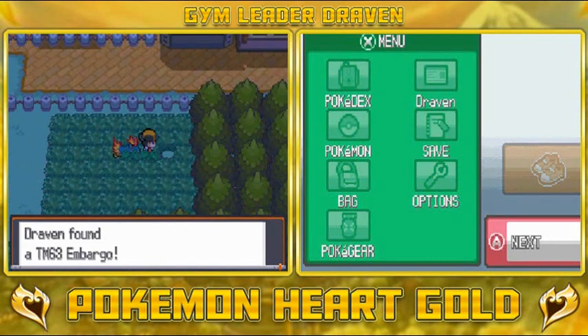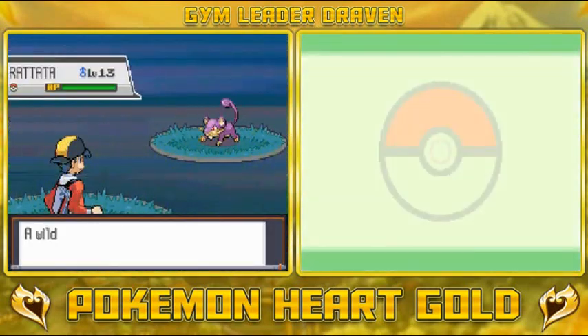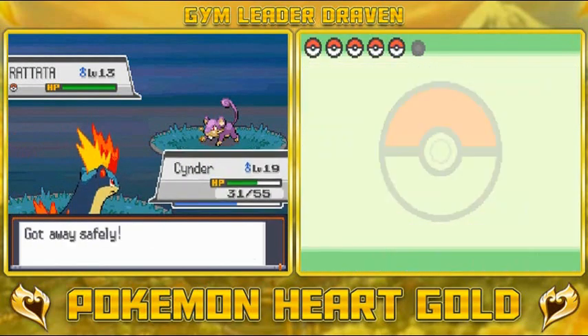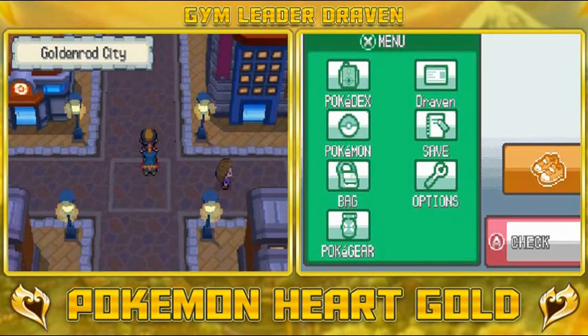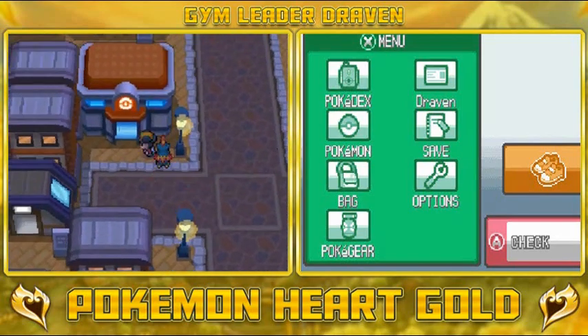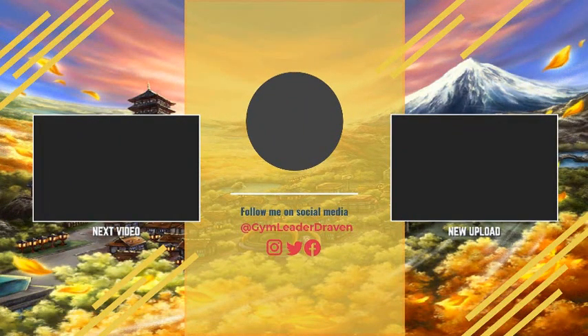We found ourselves TM63 Embargo — it prevents the target Pokemon from using items, or something like that. And would you look at that guys — we finally made it to Goldenrod City! Yeah buddy! So in the next episode, we're going to take a small tour of Goldenrod City and there might be a surprise here and there. Thank you guys for watching and I will see you guys next time.